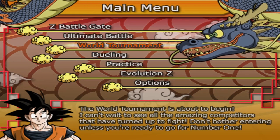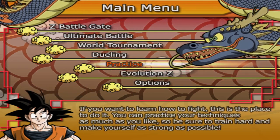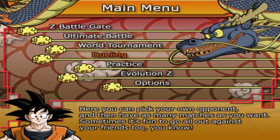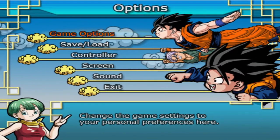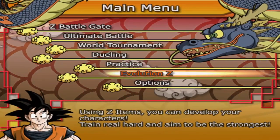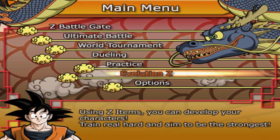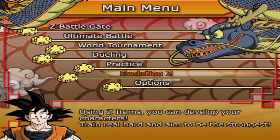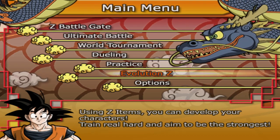My goal here is to go through the whole game and try to get 100%. Not sure what that means yet, but I'll see. This is also going to be the start of the Road to Sparking Zero, since that's coming out at some point. We've gotten like three trailers now and it still says 'wishlist now' — there's still no release date. Hopefully by the time it comes out, I'm finished with this.